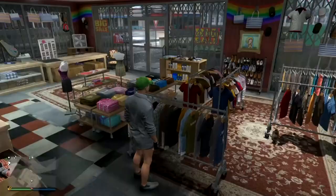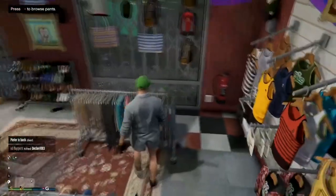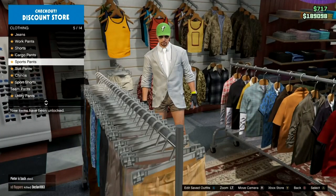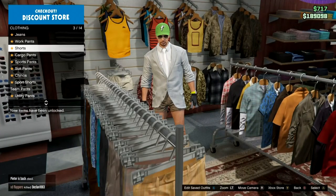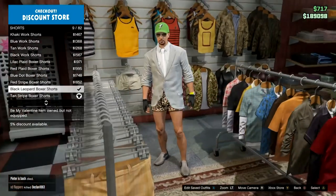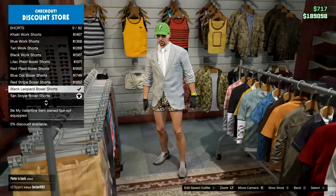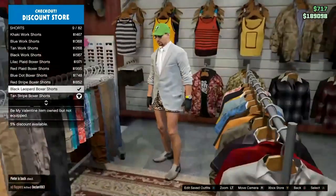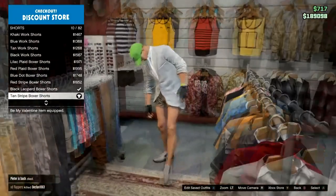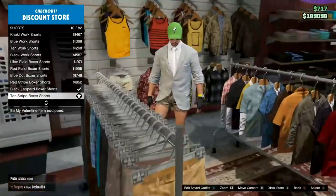Once you've got that, back out and walk all the way over to the trousers — pants, sorry. You want to go down and find the shorts. Scroll down until you get to number 10, which should be the tan striped boxer shorts. The black leopard ones are for black joggers; the tan ones are for white joggers.